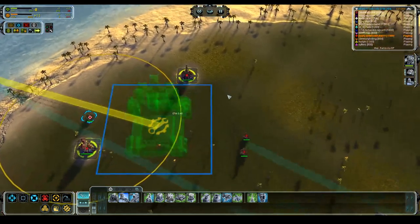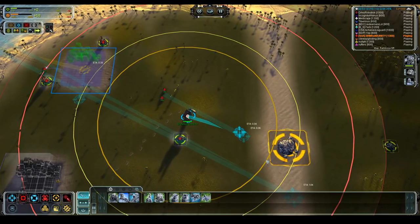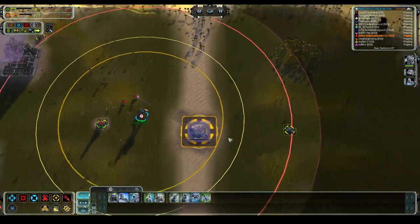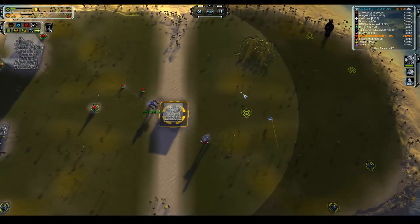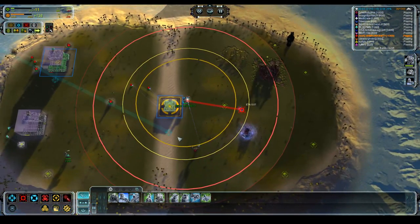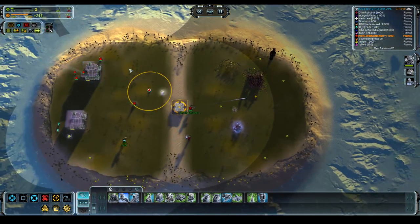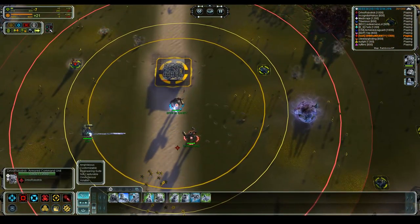We're going to build a factory right here for fire support and walk over to see what's going on. I'm going to build this hydro — that's going to solve a lot of my power problems — and then we're going to go T2. We've got a bit of a build going on here that I need to kill ASAP. Get rid of that, get our engineers out of the way. We need to double team this guy and force him into the water.